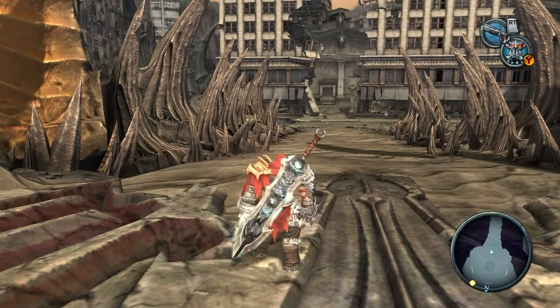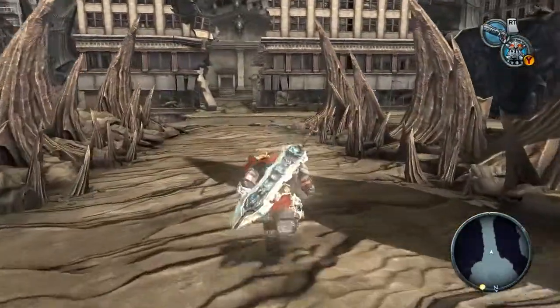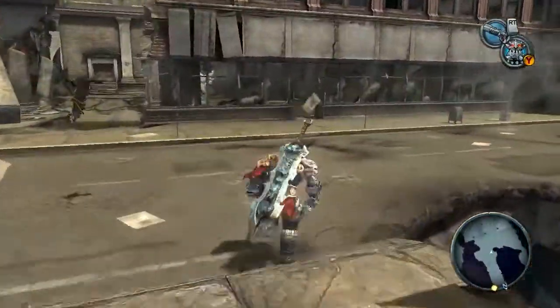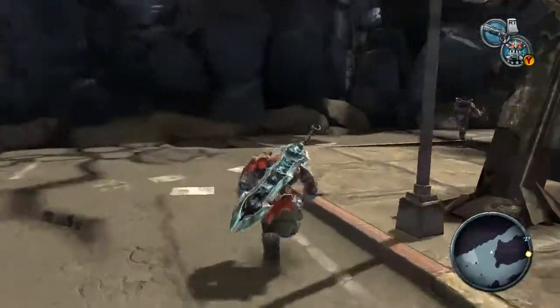Hey folks, Kirk here, and welcome back to more Darksiders. In the last episode we handed in the Chosen Heart to Samuel. And in this episode I think we're going to have a little run around and see what we can manage to see on Earth from behind those frozen crystal things.